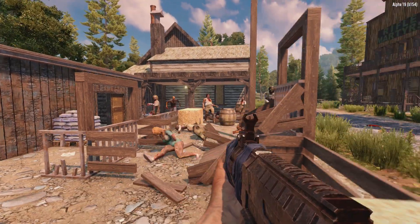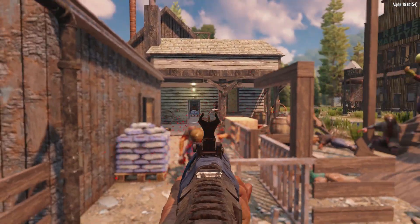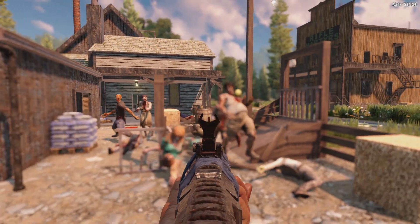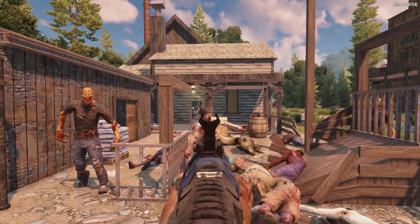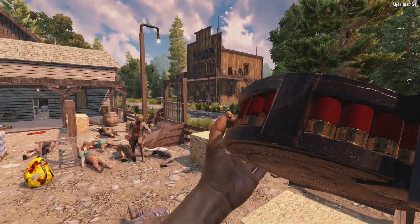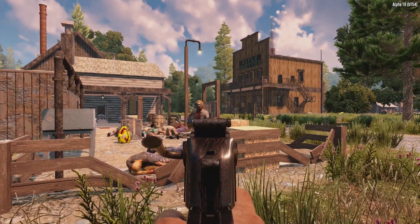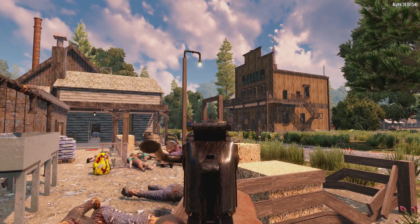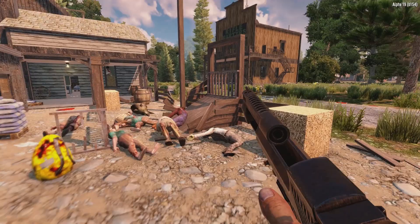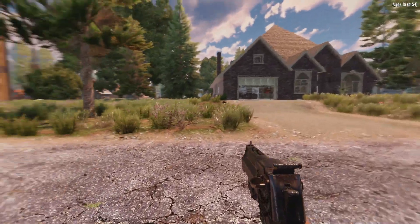Seven Days to Die is finally getting the visual upgrade it's needed for a good while. We really like to feel immersed in the world that we are playing in and this is a major step in the right direction. Those returning to the game will feel a major difference in world progression and the undead feel more lifelike. It looks like Alpha 19 might just be shaping up to be one of the best updates the game has seen and we are really excited to see what more is in store. While there have been some changes in the past that we did not agree with, the overall Alpha 19 update is definitely one that changes the game for the better.